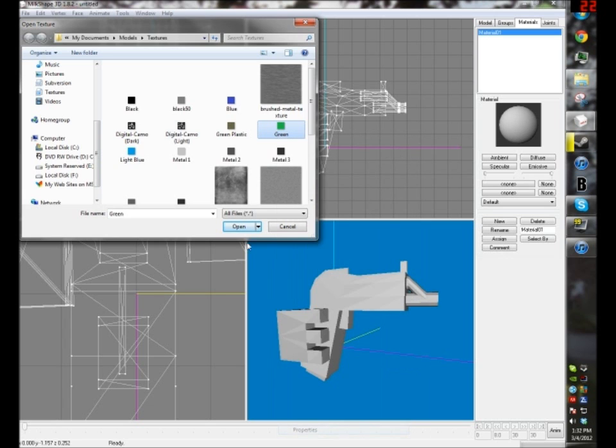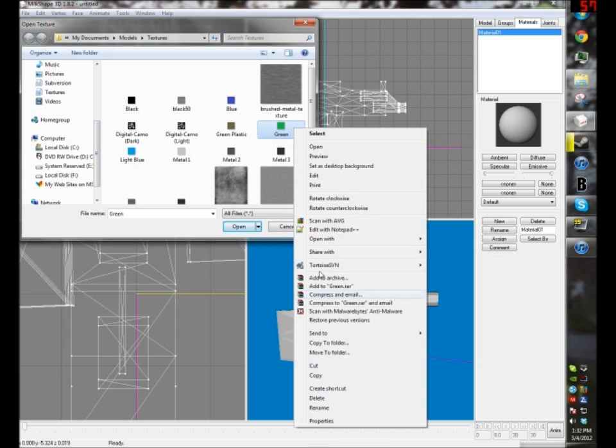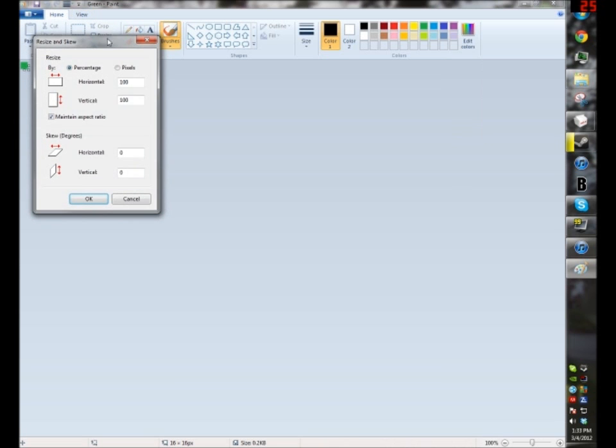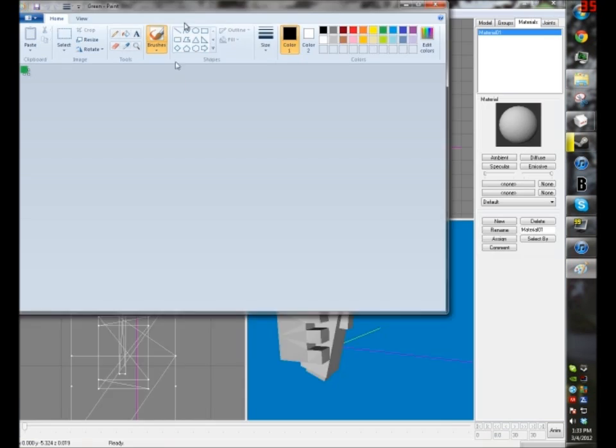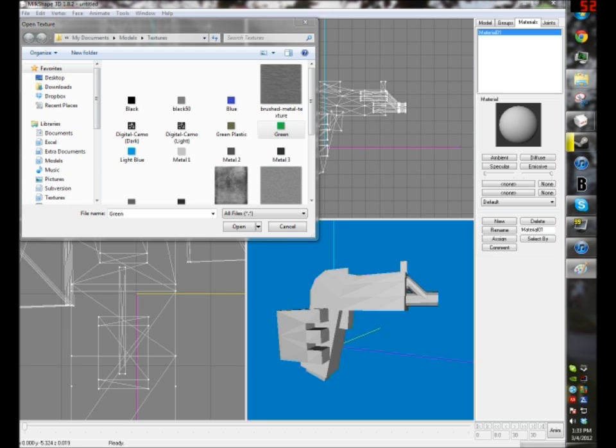I forget what exactly the dimensions of this are — sorry if I'm taking too long here, but I don't have much memory right now. 16 by 16. To make your own textures — most modders usually use the default ones — but if you want to make your own, go into Paint, go to Resize, click pixels, and set the size to 16 by 16.